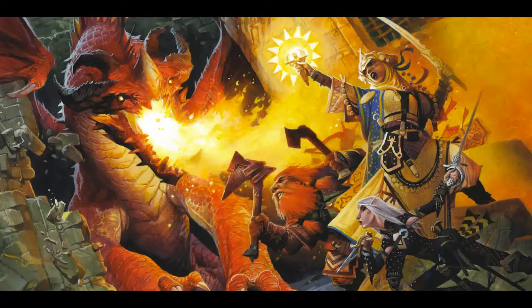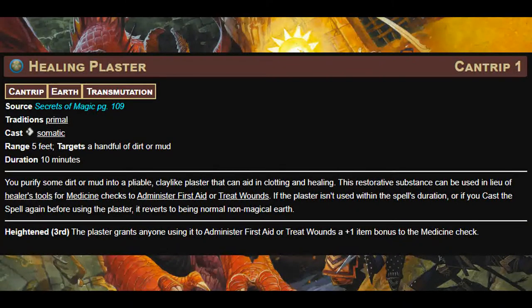For our cantrip for this video, I want to talk about Healing Plaster. With this spell, primal casters no longer need healer's tools to make Medicine checks. They can save the 5 gold they usually spend on healer's tools and use it on something else. In fact, the entire party doesn't need healer's tools anymore, because the substance created by this spell can be used by anyone. The only thing is, this substance cannot be used to treat poison or disease.